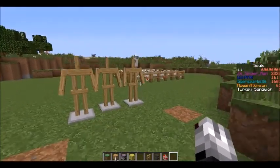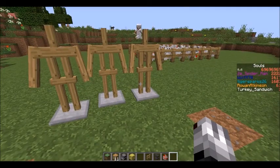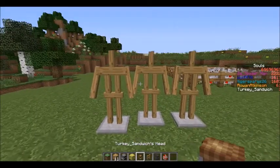Another thing I wanted to show you is how to spawn in specific player heads into your Minecraft world. It's just a give command: slash give whoever, Minecraft skull, one, three, curly bracket, SkullOwner, and then whatever name. I'm going to use TurkeySandwich's head.